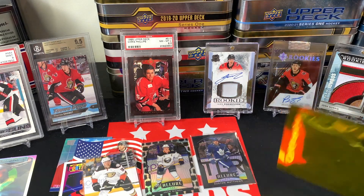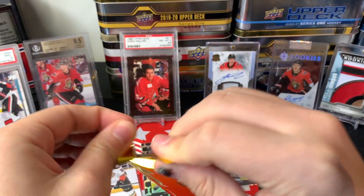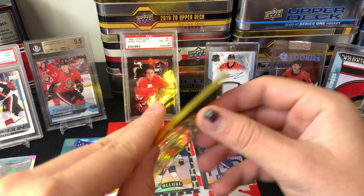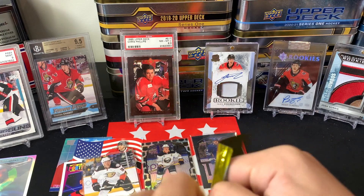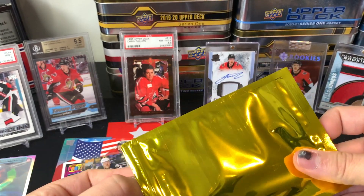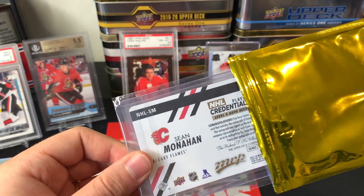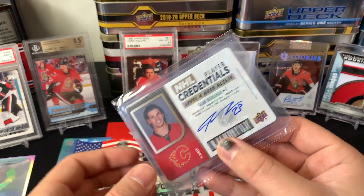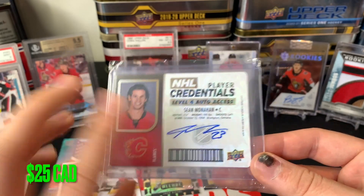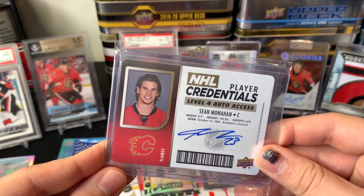Let me sleeve those up. The Black Rainbow was a solid hit with Matthews being the name, and a Jack Eichel Shield — he's gonna get traded but still lots of upside, 16 of 17, a really nice low-numbered card to pull. Now it all comes down to the gold hit — feels like one thin card, which means one of two things: it's an autograph or it's a Young Guns. It looks like it's an autograph — Level Four Credentials, Sean Monahan autograph. I'll take it — pretty solid player name, love the Credentials look.